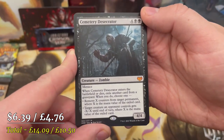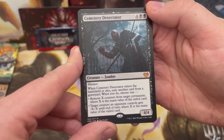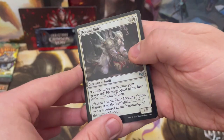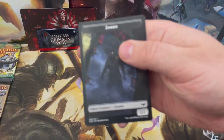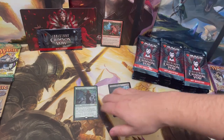We've got Cemetery Desecrator — a mythic already! It's a zombie with menace and a few ETB or die effects. Love to see it. Also a foil Fleeting Spirit and another DFC, plus a zombie token.